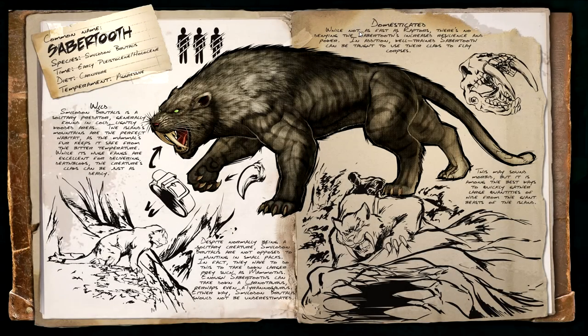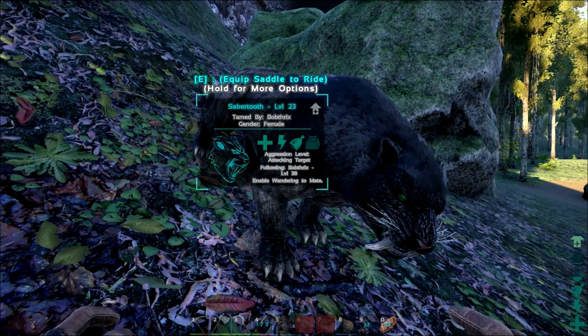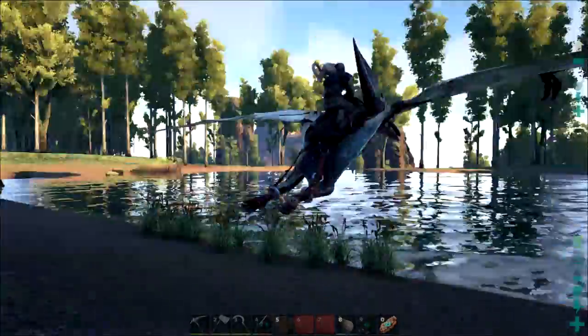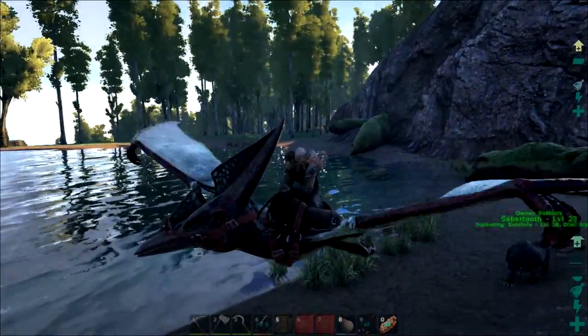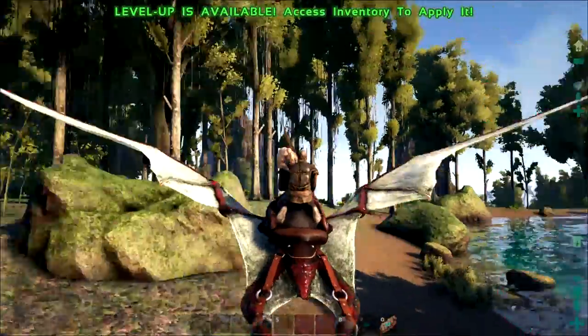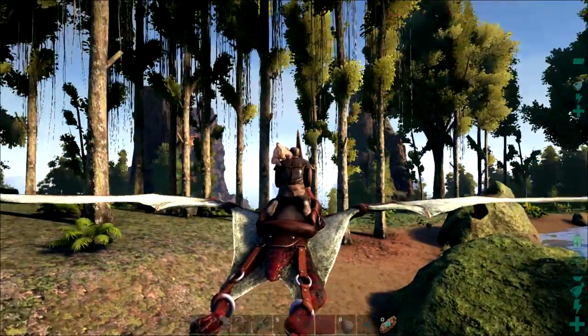Well, there we go — we now have our very own saber tooth! While not as fast as raptors, there's no denying the saber tooth's increased resilience and power. A well-trained saber tooth can be taught to use its claws to flay corpses, so it's a skinning animal on top of being a great mount that does a lot of damage. I'm really happy to have one so early, even if we can't actually use it yet. With one spare narcotic — that took way too long.